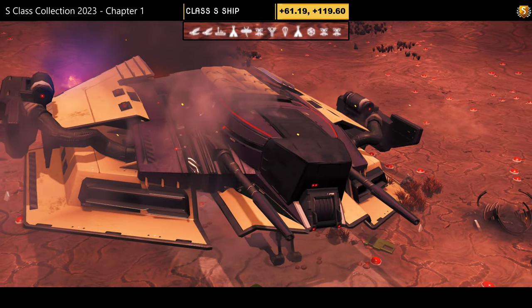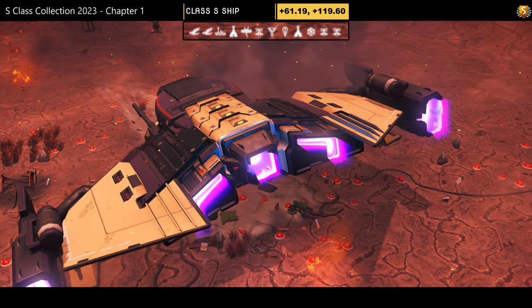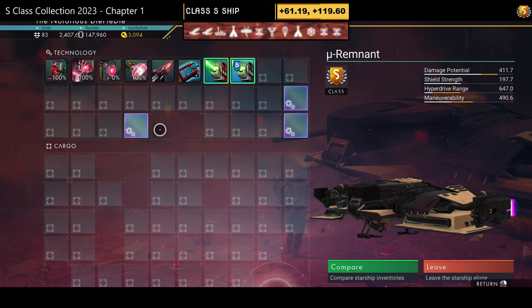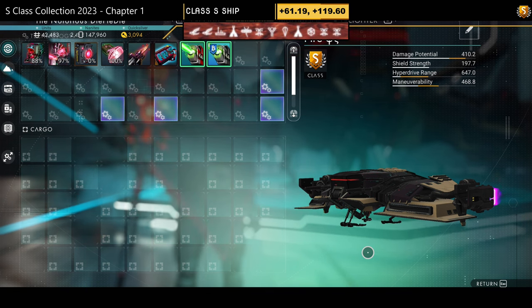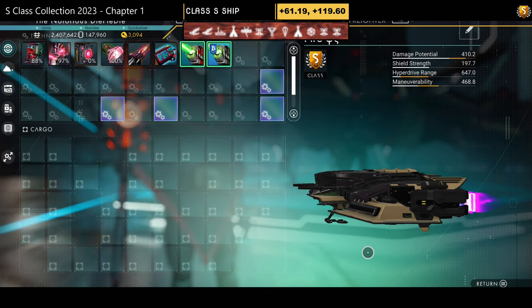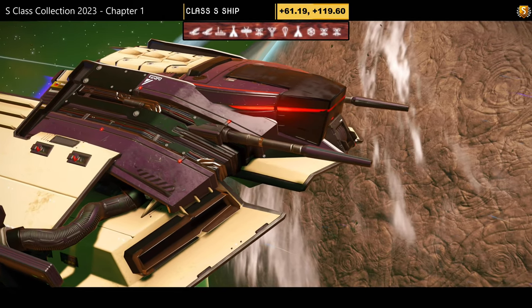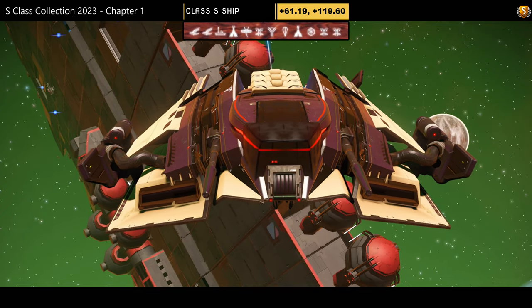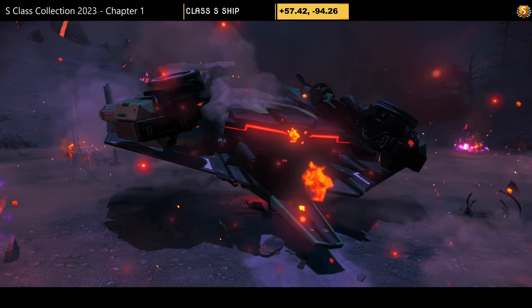Ship number twelve, found by myself. Color scheme: yellow and purple with deep vented wings that I really like. Supercharged slots: two on the right initially, then two towards the middle and two on the right once unlocked. Looks great in the air — very simple, but those big fat vent wings finish it off nicely.